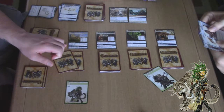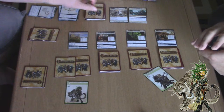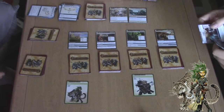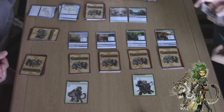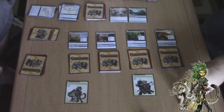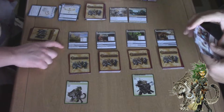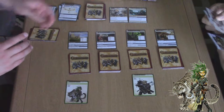You can explore again, or you can try and close the location. On closing, you may shuffle a spell from your discard pile into your deck. I need to close it now. I'm going to go on my intelligence — I need to beat a 6. We both need to crit to beat it. I get a 5, so I don't get to close it now. And I don't think you can explore again because you tried to close it first. That'll be the end of my turn.